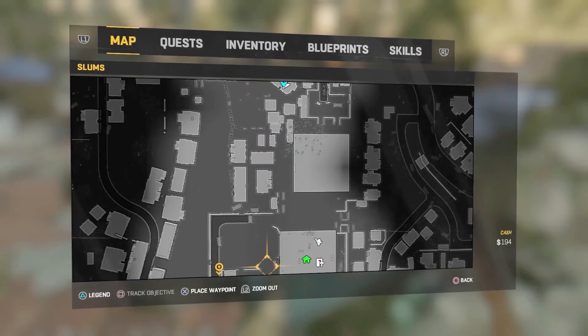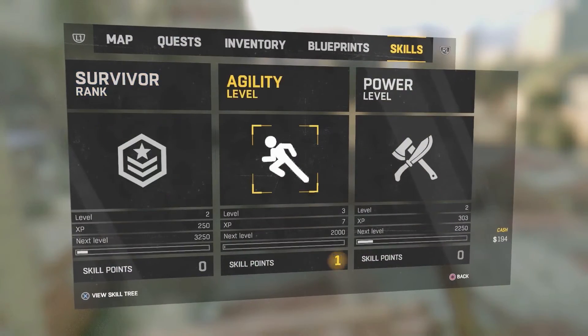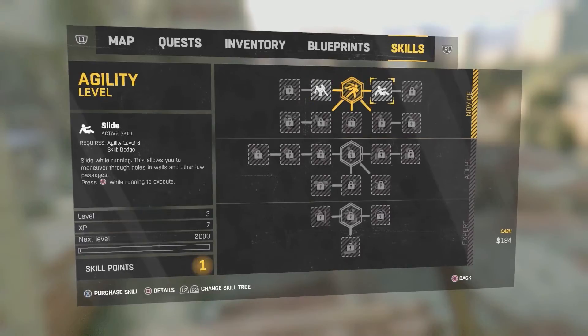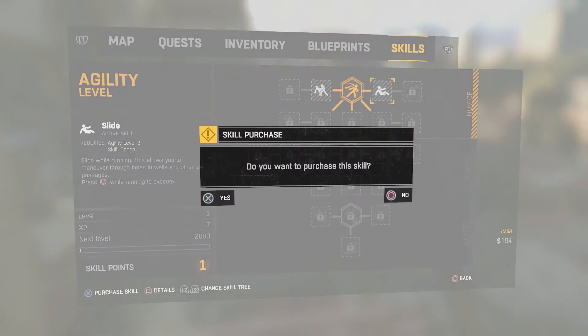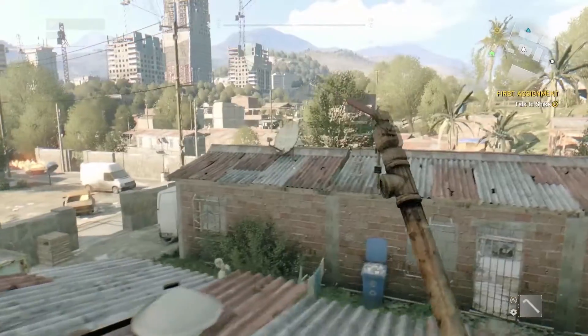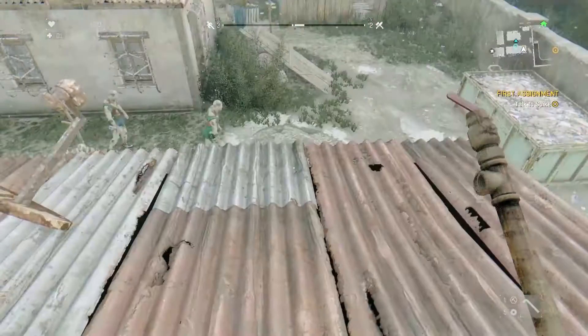Quartermaster — okay, this is where we are, that's the building we were at, so we're gonna go here. Agility level up, nice! So let's go here. New skill unlocked — Grapple: use the movement of attacking enemies to throw them around; when an enemy charges, press X and point in a direction to execute. Slide: while running, this allows you to maneuver through holes in walls and other low passages, press circle while running. I want to slide! Let's test that — all right, nice, I like that. I want to kill zombies but not when they're clustered like that, maybe one or two.